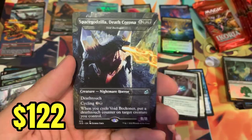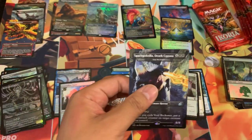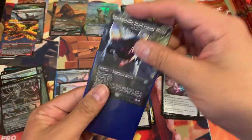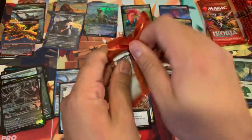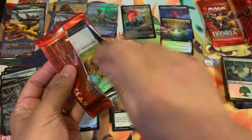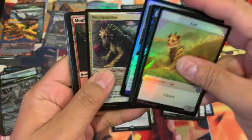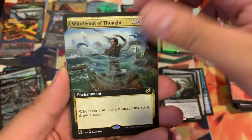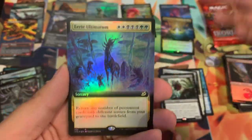Oh, there we go — big hit! Space Godzilla! And a Boneyard Lurker. This one deserves another sleeve. Space Godzilla, into the sleeve you go — I need to protect you. Alright, Space Godzilla! Can we pull the foil version? Boneyard, Micodrax, Whirlwind of Thought, Eerie Ultimatum — that's three in a row!